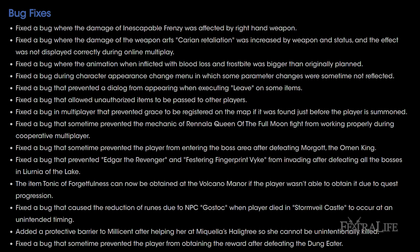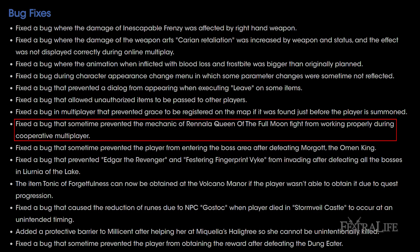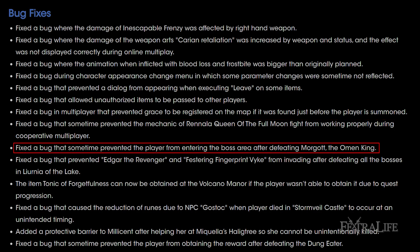Another bug fix I'm really happy to see is the Rennala, Queen of the Full Moon fight — in co-op you sometimes can't help the host because the shield remains up even when she drops to the ground, or you can't attack the enemies with shields around them. That's a pretty glaring bug and I'm glad it's going to be fixed. There was also a bug preventing players from entering the boss arena after defeating Morgott, the Omen King — I never experienced it, but that could be a game-breaking bug, so it's good to see it on the list.